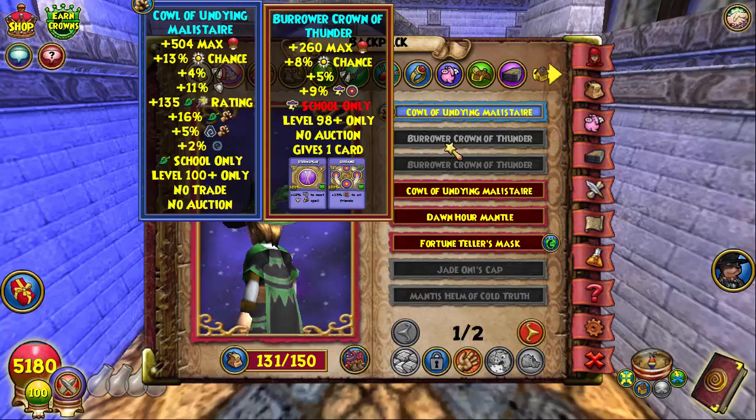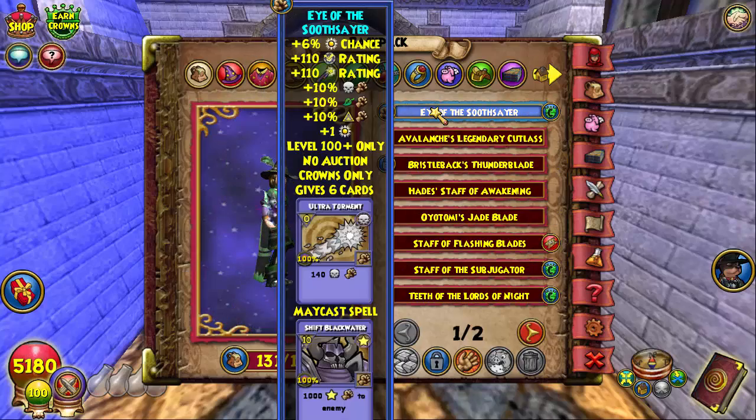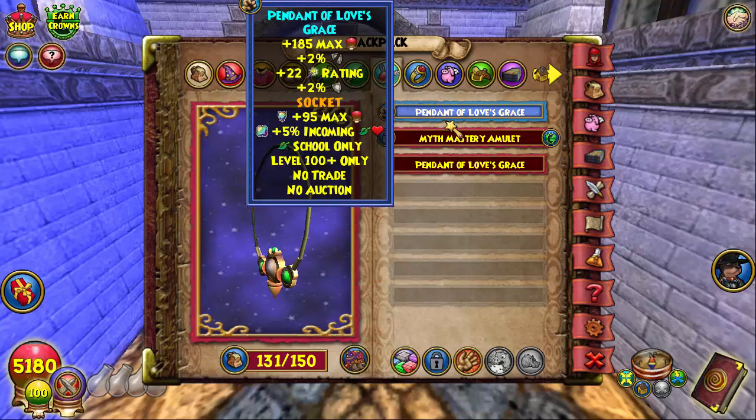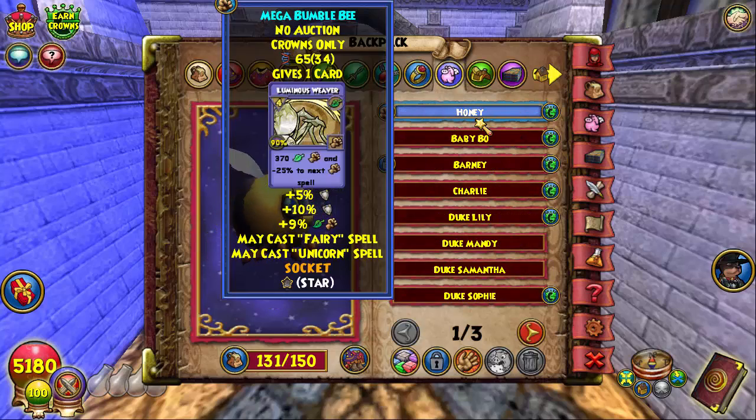Getting into the deck and gear setup: DM hat, Sultan's Robe, DM boots, the Soothsayer Wand, Spirit of Darkmoor's Thorns socketed with everything, and the DM welfare ammy. Basically the Duelist Daredevil pet — I have a life pet in the works. Right now I'm working on a myth pet, and if you guys are watching, I will have a pet to mega up later today so stay on the channel.